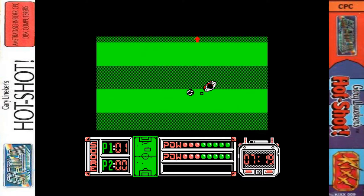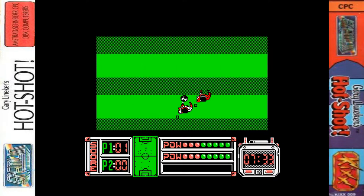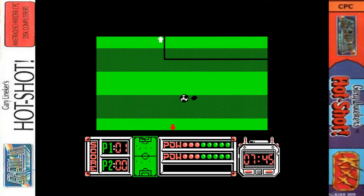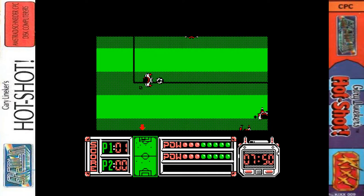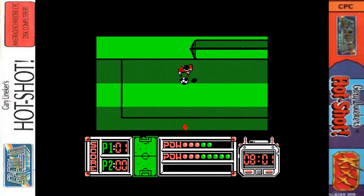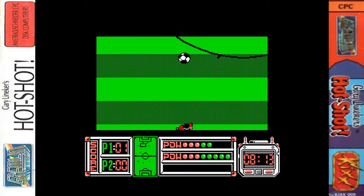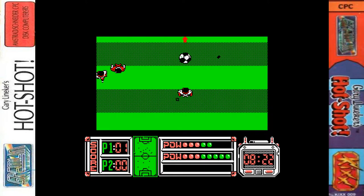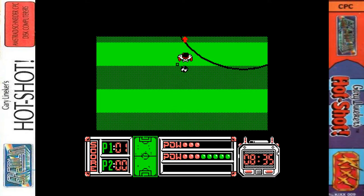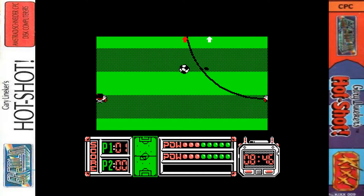It's easy to see where the ball is when you kick it in the air. The ball sprite increases in size and you get a shadow below it too, which moves to show how high the ball is - a nice touch. It's also easy to see which player you're controlling; there are little symbols under them.